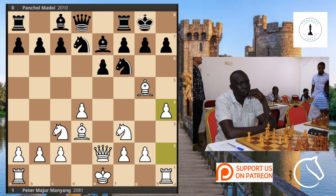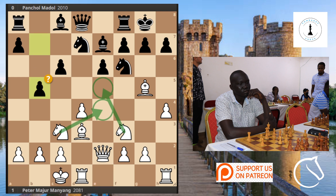We see the move c6. White seems to have an edge on the king side. Then we see long castling, putting some potential strikes on the king side.